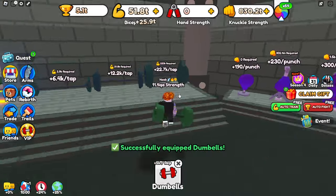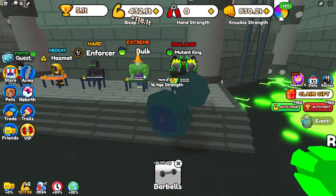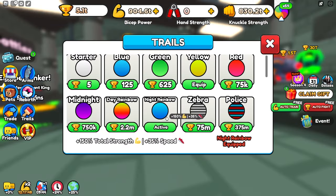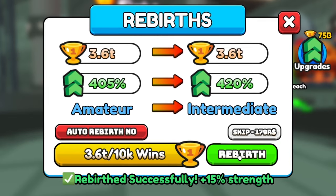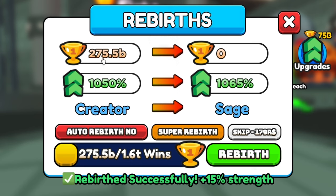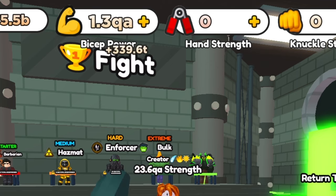We can train biceps and use the big barbell to get up to 150 QA — so probably about 200 QA. Shouldn't take too long, we're getting 118 trillion each time we curl this barbell. We can also buy a better trail for 5 trillion wins. Let's also do some rebirths and spend all of our wins. Now we're doing 1,050% more, so we get 339 trillion per bicep curl.